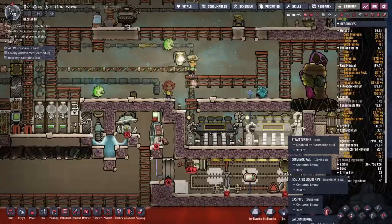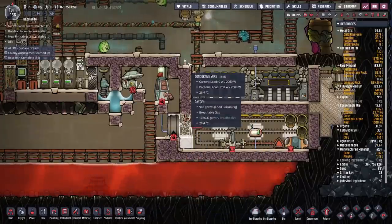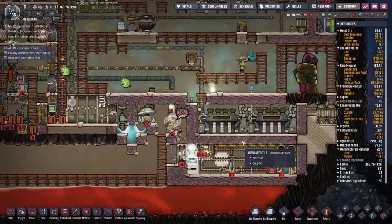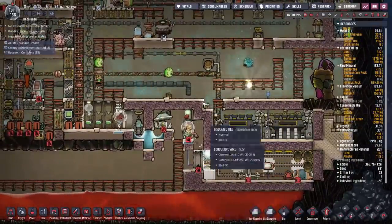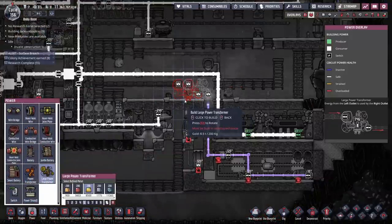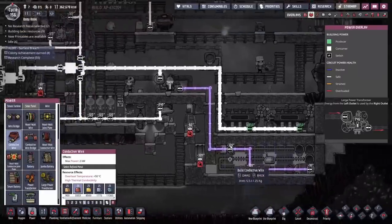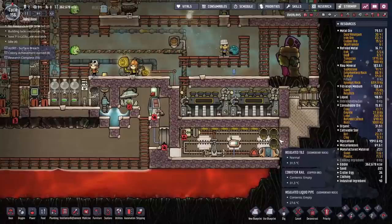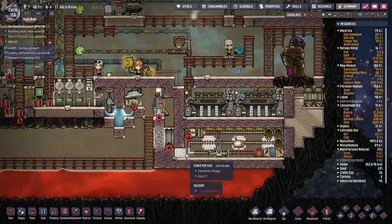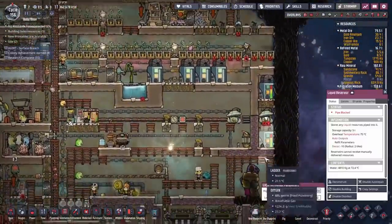We have to seal this up down here — we're going to throw in a transformer here for now, we'll tidy it up later. I really just want to get this set up. Power's provided, everything's powered up — these steam generators feed back into our base. Now we just have to fill some water in here before we start putting in any more resources. We'll seal up down here as well. All those temperature shift plates are made of diamond — diamond we liberated from the magma biome.